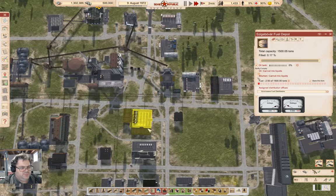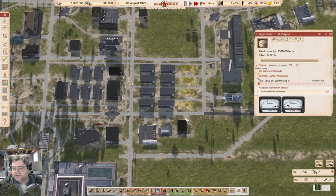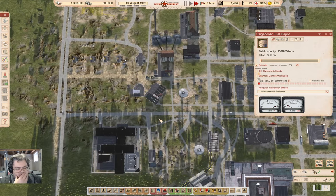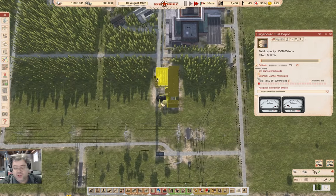As that stuff gets built, it'll be ready for — I'll probably start constructing that stuff too, so it's ready for when I do have the workers. There's no ongoing cost to have a building unless it burns down, in which case you have to rebuild it. That's just the way it is — seems logical, really.